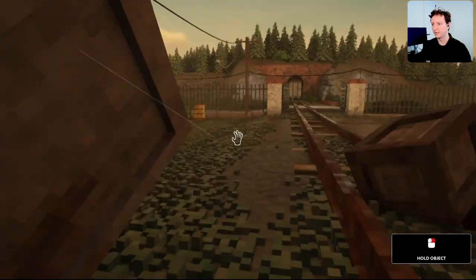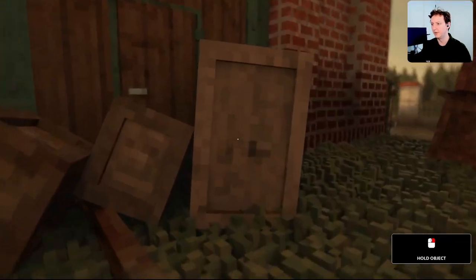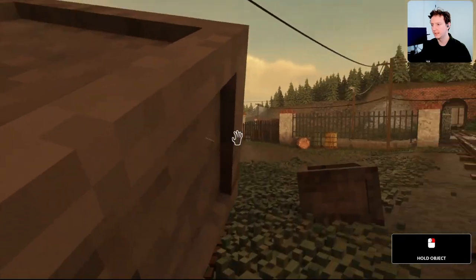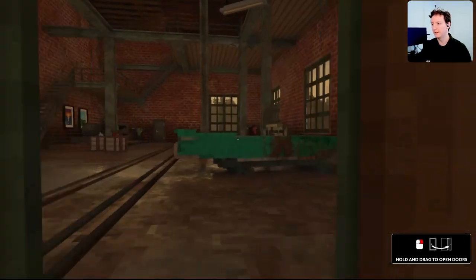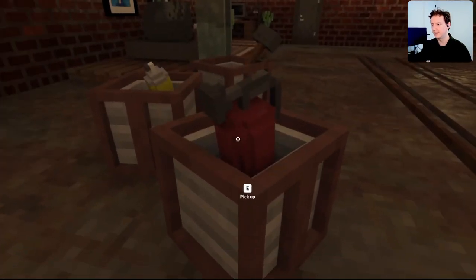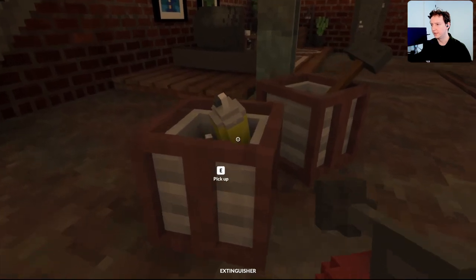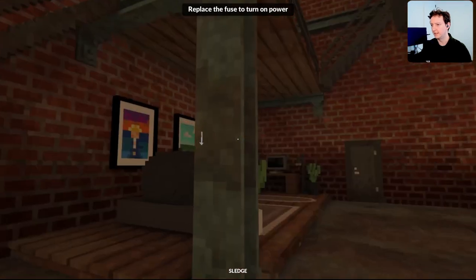There's a lot of boxes in the way, let's drag those off. There's a lot of blur for some reason, let's disable that — that's better, because it feels like I'm blind. Let's open the door, go inside. This is our bachelor pad I guess. Pick up the tools: an extinguisher, spray can, and a sledgehammer.